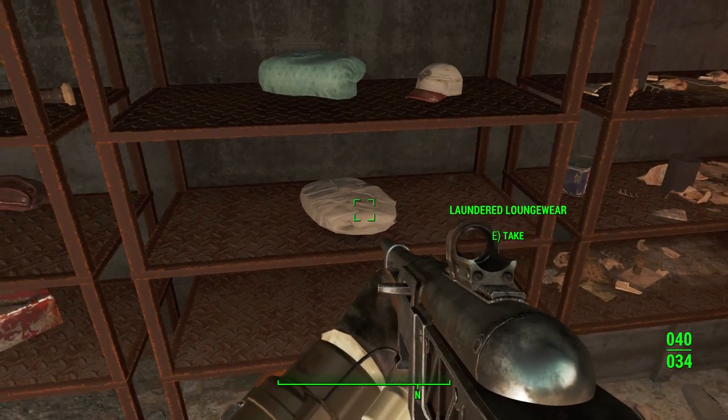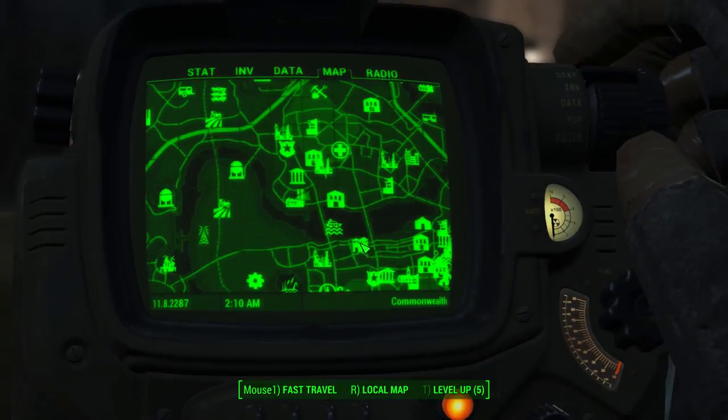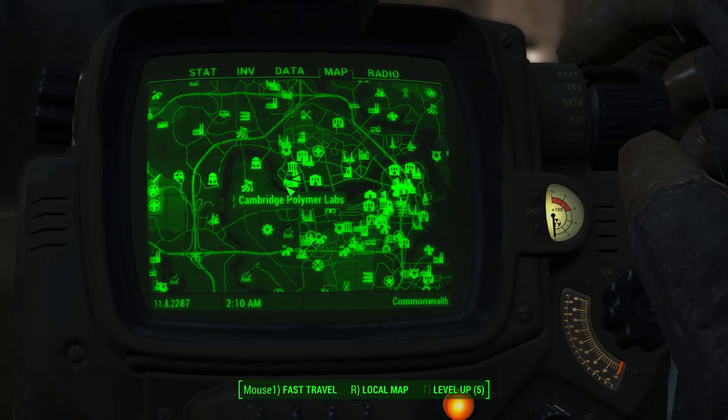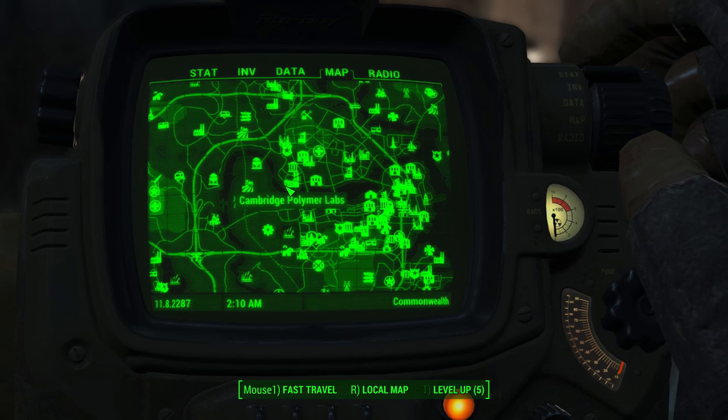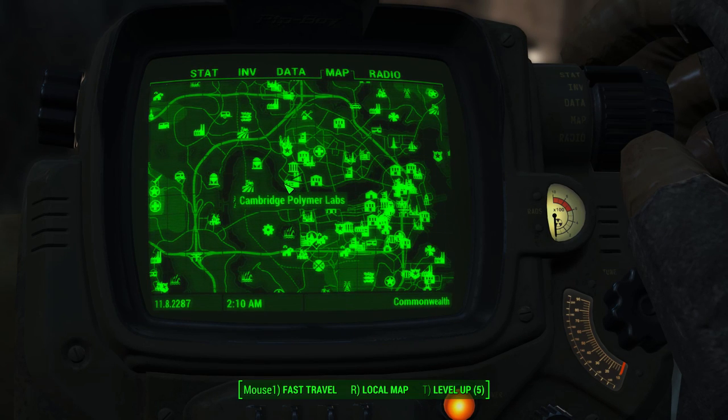The next location is over in the Cambridge Parliament Lab. You may remember this location for holding one of the most unique pieces of power armor in the game — the piezonucleic. But you can also find a hazmat suit on section C4 inside Cambridge Parliament Lab.